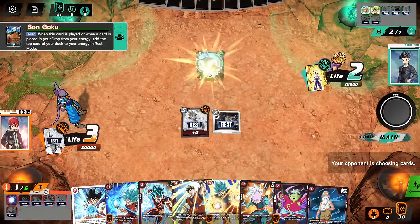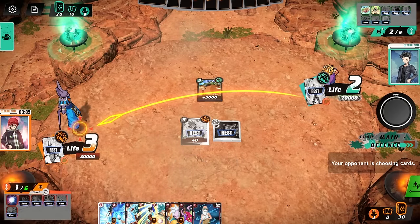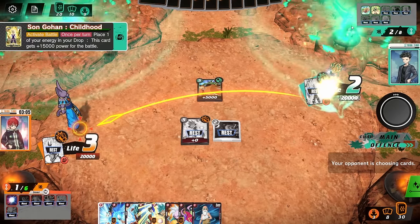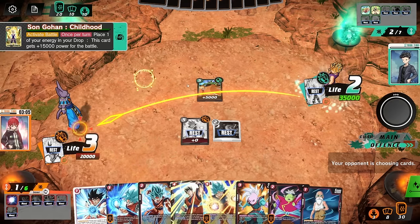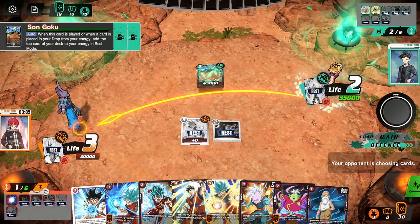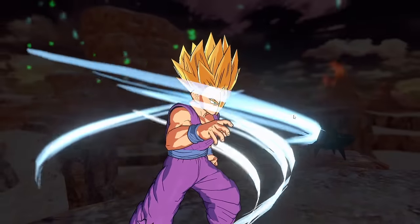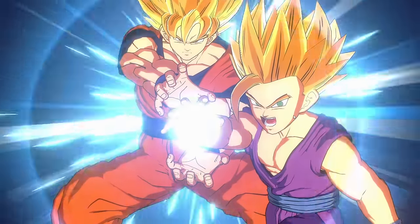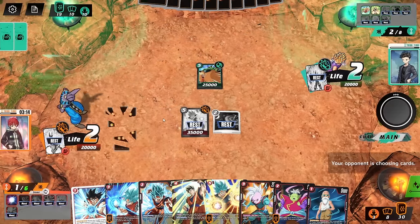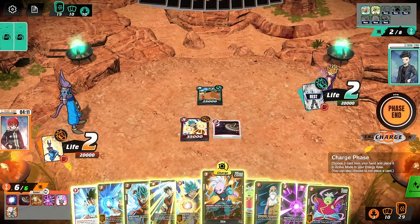The level 5 Goku comes out — this card is insanely good with Gohan. Gohan's passive lets him boost up a lot but costs an energy per turn. This Goku lets you discard an energy and add one back from your deck, so he's basically at 35,000 for free at all times. He gets so much energy off this. He called his dad and everything. We're at 2 life — dangerous place to be, but we'll take it. It is now our turn, and it has never been a better time.